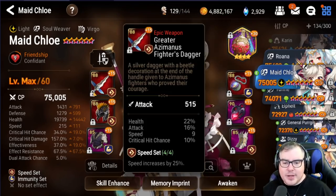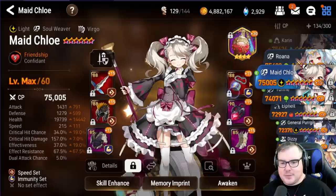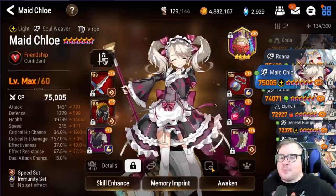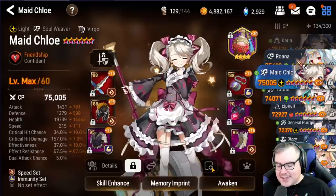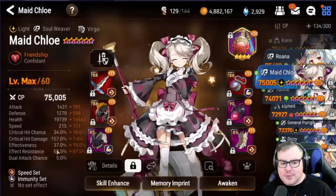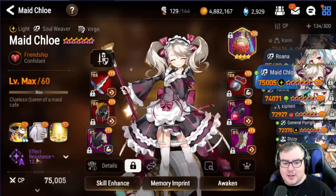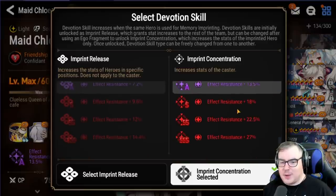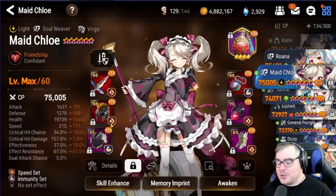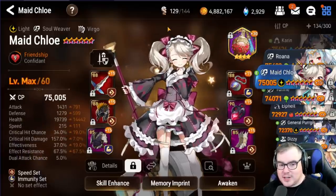My Maid Chloe is the same as always. I can't really change her — the helm feels a little lackluster but it is what it is, and the ring is my best ring. This was actually one of the things I wanted to fix the most: getting Maid Chloe fast, tanky, and with effect resistance, but I just couldn't do it. The most I could do was 68% ER, which is honestly like pretty similar to zero a lot of times when it matters. I'm seriously considering soulburning her, but that feels really bad after getting her triple-S and summoning more Chloes.